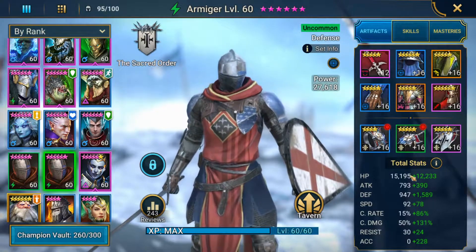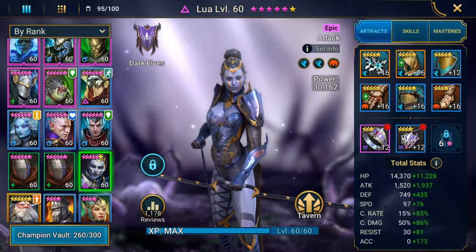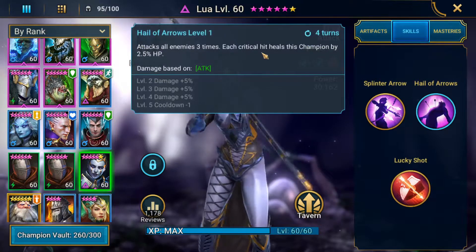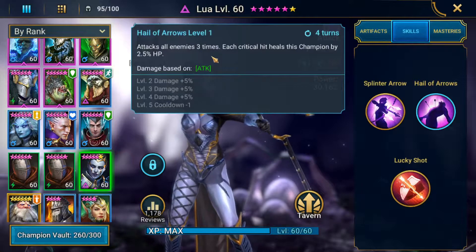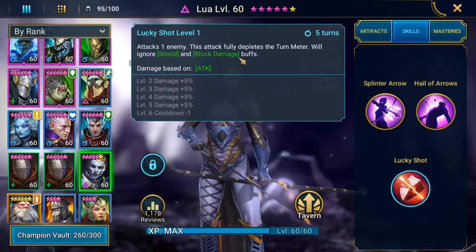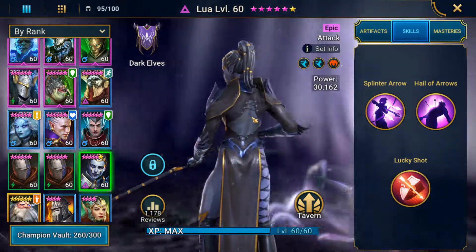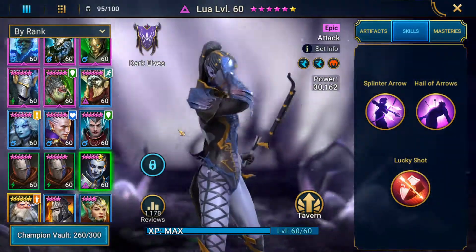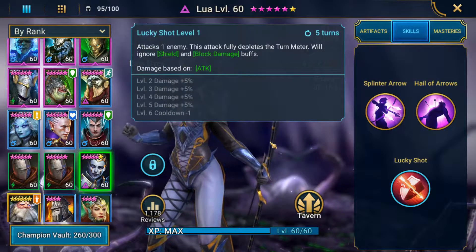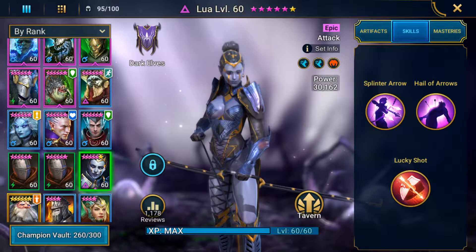Finally, we'll be going over Lua. Lua brings a strong AoE attack, so she is very good up until about Spider 14, as well as a 100% turn meter decrease. She's an amazing champion for Spider especially in lower levels. I'm sure she could come into some higher level teams too just because she provides the turn meter decrease, but she will definitely be showing up in our lower level teams.